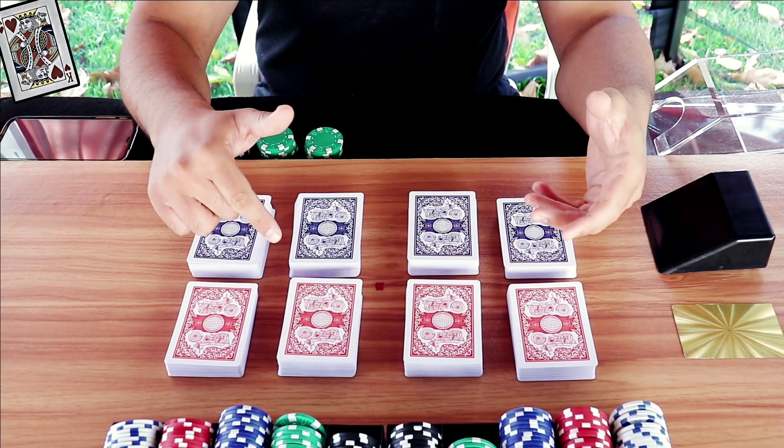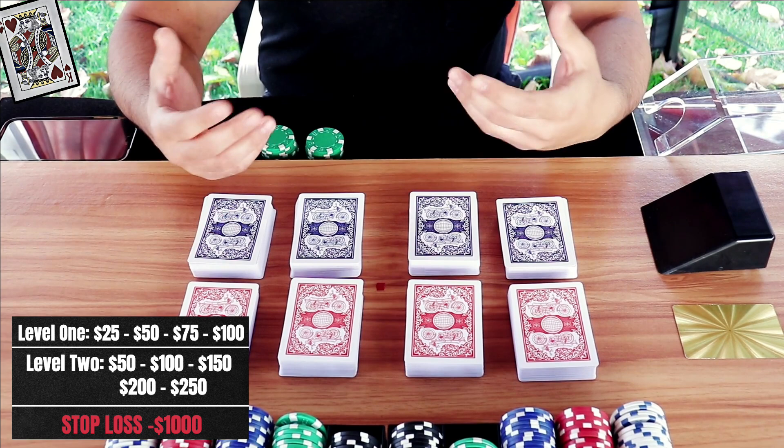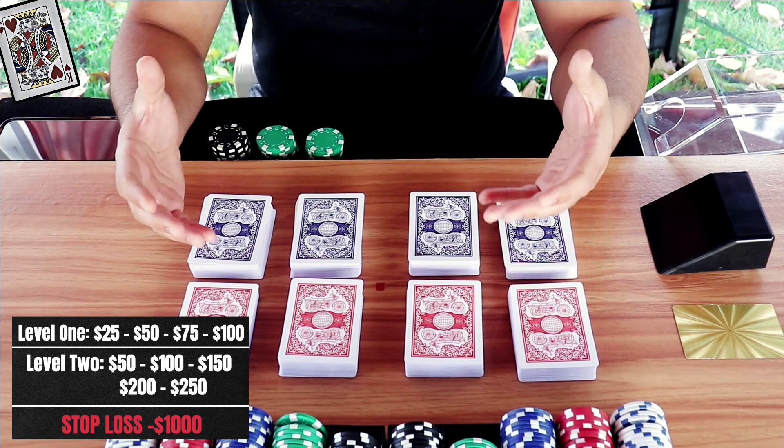Okay, let's put up the bet spread. I'll be using 25 units, two levels, stop loss of a thousand dollars. Let's shuffle up and see how the cockroach road holds up with the no mirror strategy.